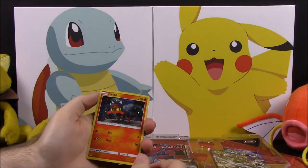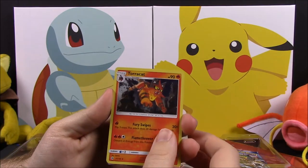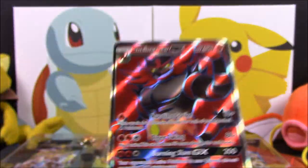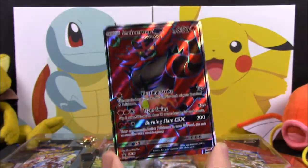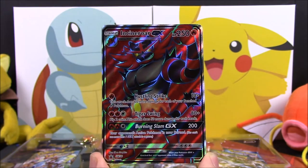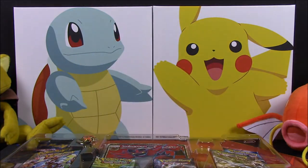So the cards featured in this box include a holographic Litten, a Torracat, and of course leading up to the Incineroar GX card. It's really shiny with a scratchy lenticular surface — it looks super awesome. It has 250 HP with the moves Hustling Strike and Tiger Swing, plus the GX move Burning Slam hitting for 200.